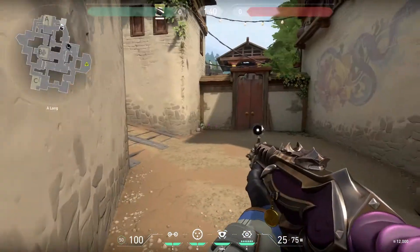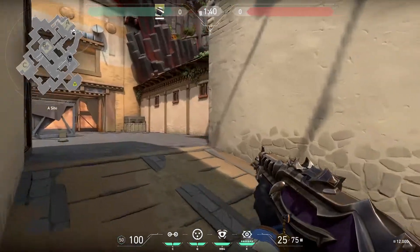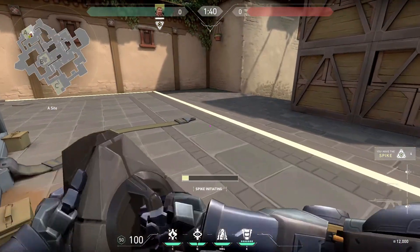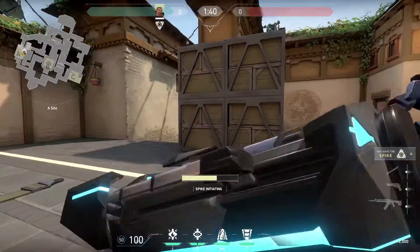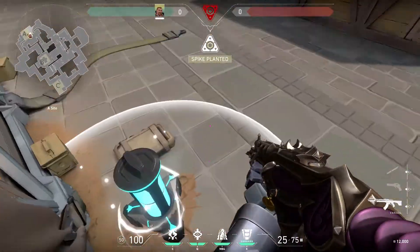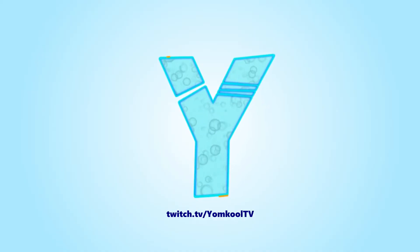Post-plant positions can vary depending on the remaining number of enemies and which characters are alive. I find long difficult to hold in a post-plant position because it's so exposed to heaven. I usually end up watching short, heaven, and tunnels while staying ready to look towards long's entry into site. Thanks for watching, and be sure to subscribe for more Valorant strategies.